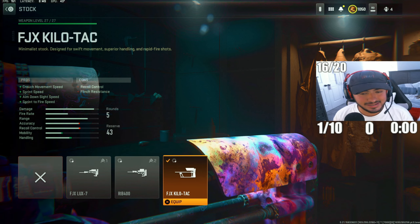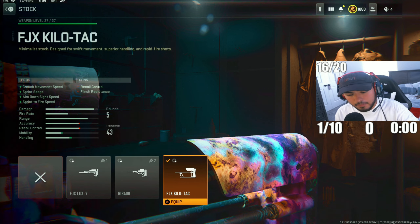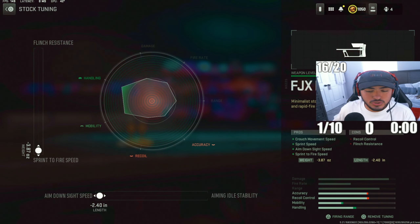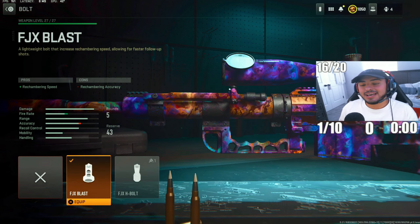For the next attachment, we've got the FJX Kilo-Tac dock. This also lets you run around the map faster and get quick mobility with the sniper — which you want because you never know when you have to pull up fast. Tuning: max out sprint-to-fire speed and max out ADS speed.